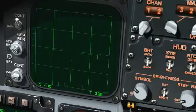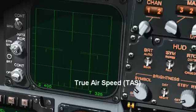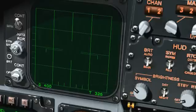If you are flying LOMAC version 1.02 or earlier, then it's as it's supposed to be — it's our true airspeed, or TAS. That's our calibrated airspeed corrected for altitude and temperature. As such, it's the physical speed at which we are actually traveling through the air.